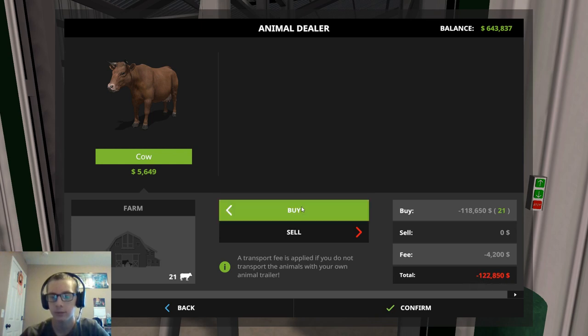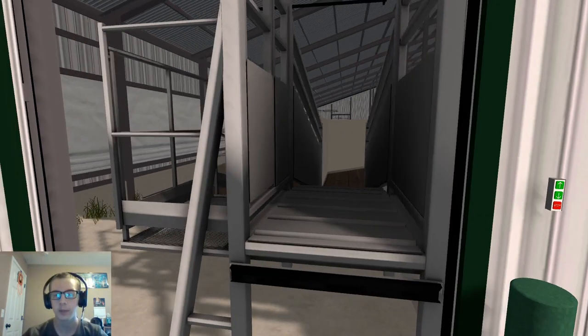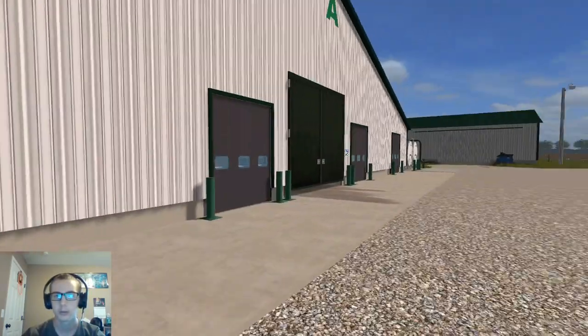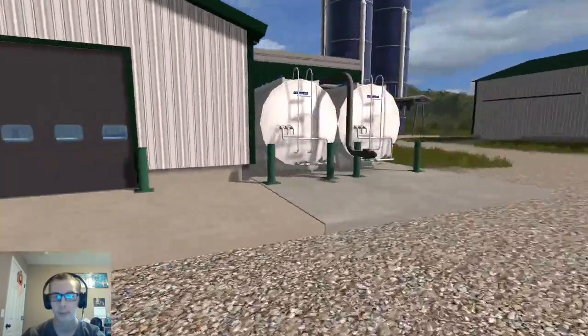So 20 cows would be $117,000, or we could get 30 and that'd be $175,500. I think we'll maybe go with 30 of them. This is the unload/load spot there, and then we got the milk tanks.